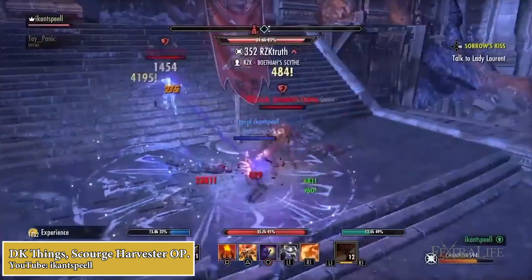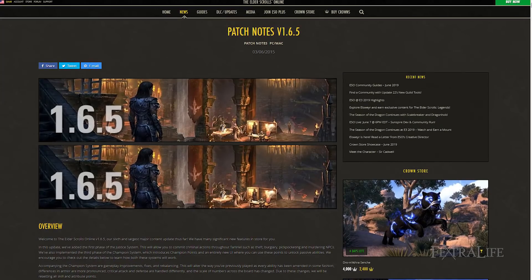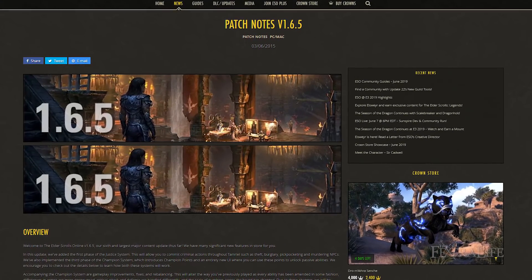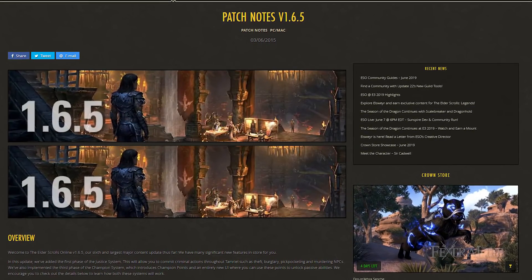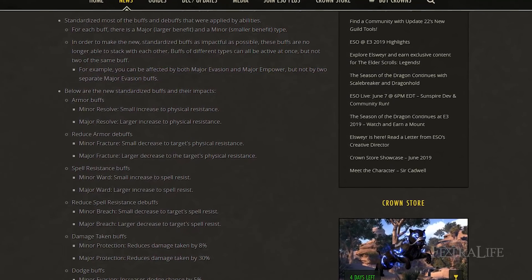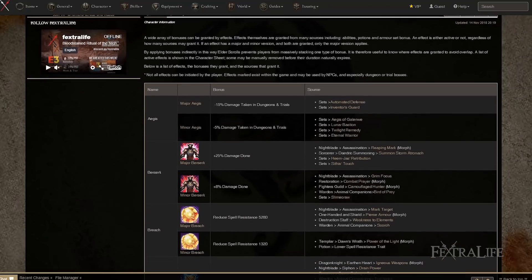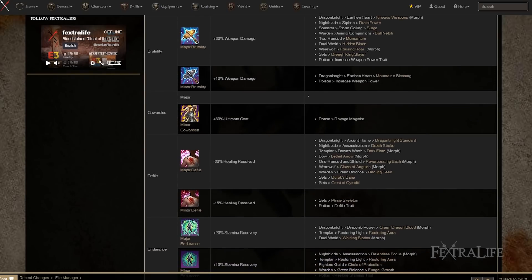I want to talk about why this may not have been the best change for the game and what can be done about it moving forward. At first glance, the minor and major buff change seemed like a plausible solution to handling some of ESO's never-ending balancing issues, but it had some unforeseen consequences. Zenimax had to jam nearly every effect in the game under the banner of one of the minor and major buffs or debuffs, and it wasn't pretty at first. And while it's much better now, they took over 1,000 effects and placed them into roughly 40 or so categories.